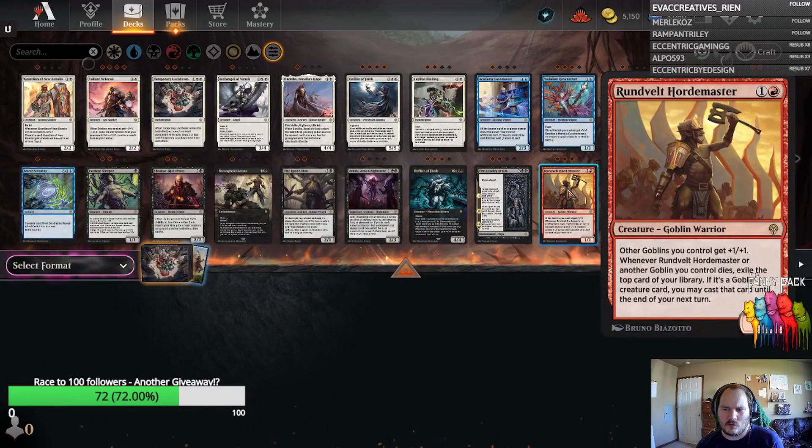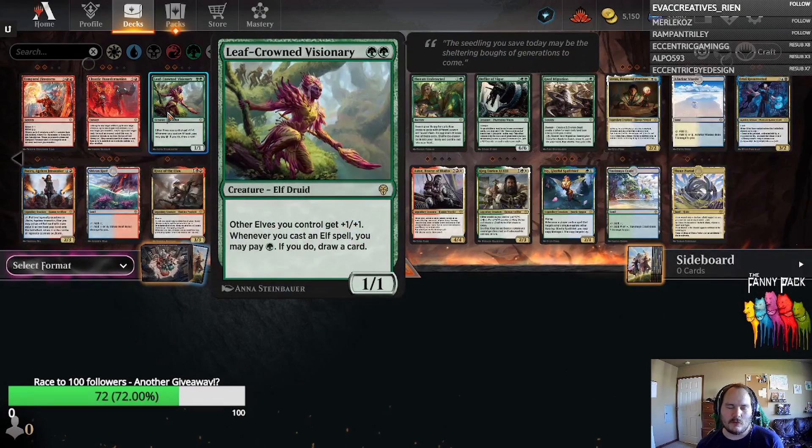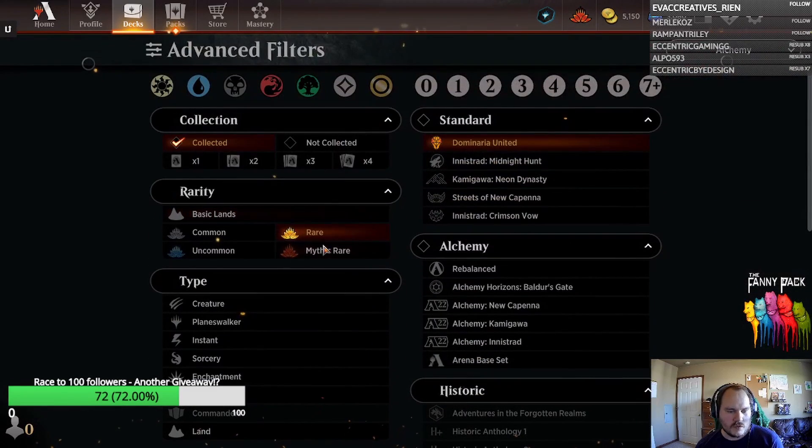For Rundvelt Hordemaster, there's not a clear home — Goblins just doesn't really have the support. Same with Clerics — there are a bunch of good cards, but it remains to be seen if there are enough Clerics with the right power level in the format. Similarly with Elves, it's a powerful tribe historically, but we're talking Modern and beyond, where you have cards like Heritage Druid and Elvish Archdruid.